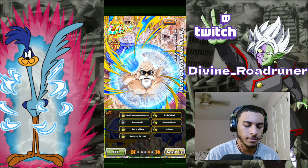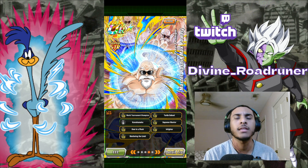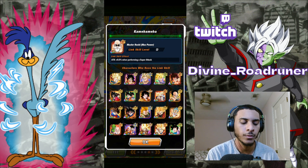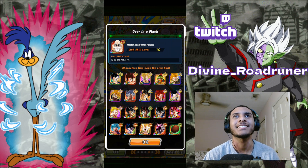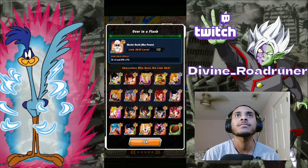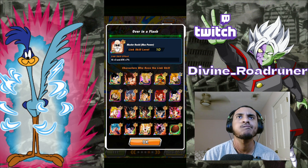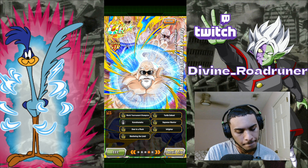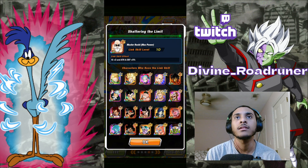Should I just go over all of his links? Yeah. So World Tournament Champion is just 10% defense in 2K — that's a pretty good link, there's some units he can get that active with. Turtle School, we already went over that: 2K, 20% attack and defense. Kamehameha is 10% when performing a super. Supreme Warrior is 2K and 10% attack. Over in a Flash: 3K and 70% attack. In-Fighter is 15% attack, all enemies minus 15% defense. And then Shattering the Limit: 2K, 5% attack and defense.